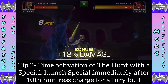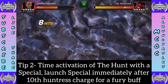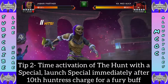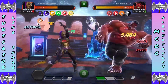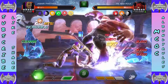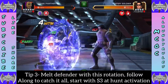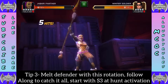Tip two: time the activation of the Hunt with the special launch. Launch a special immediately after the 10th Huntress charge for a Fury buff — within one second of each other gets you much more damage. The easiest way I've found: have the S3 ready, then build up to nine Huntress charges. Keep an eye on it, and as soon as you get that 10th charge, immediately hit Special 3 — that makes a big difference.